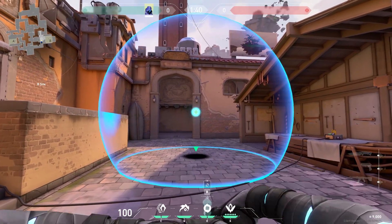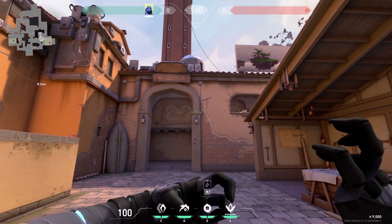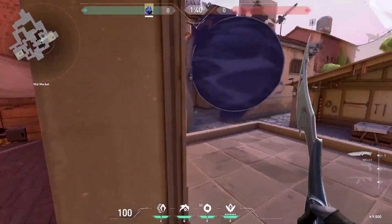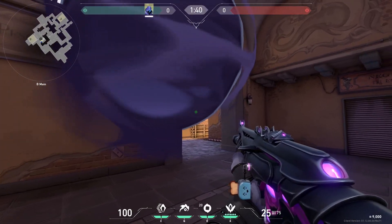Now to the second map, Ascent. You can put your smoke on top of the lantern so you can watch B main without the enemy seeing you. I like to stand over here, and here's what it looks like from the enemy perspective.